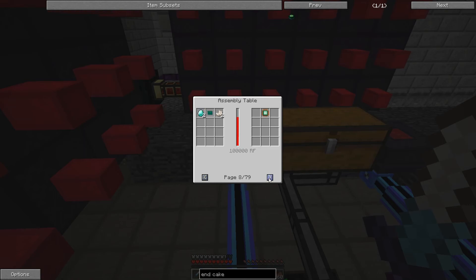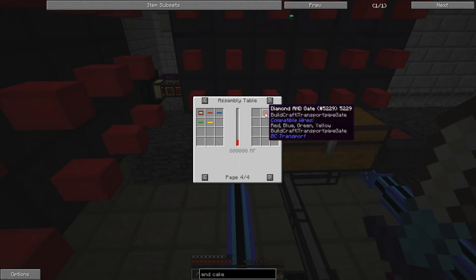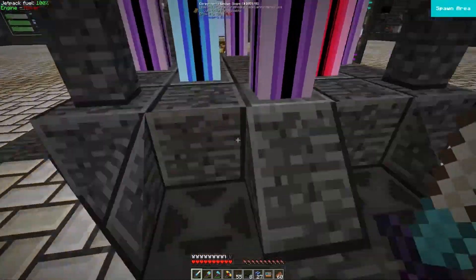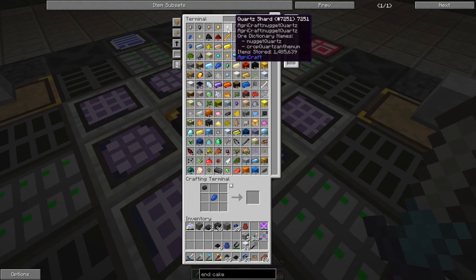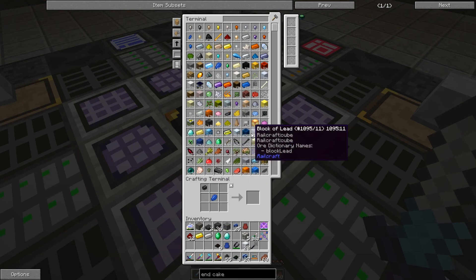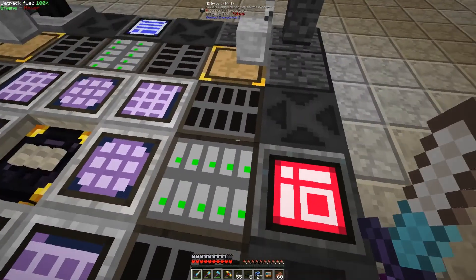We just need to go in here and get the recipes that we can do. As you can see, there's 79. Of course there's a bunch of them that we're not actually going to do — like I don't think I'm ever going to use an emerald, or end, or diamond gates. So we're going to do the principal ones. We're going to need some redstone, some gold, iron, emerald, diamond — that's about it.